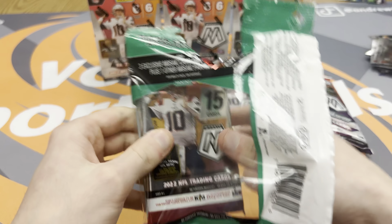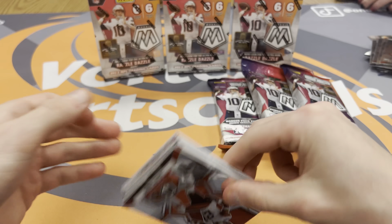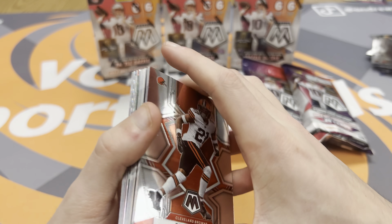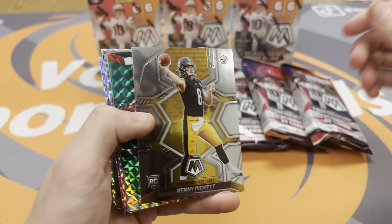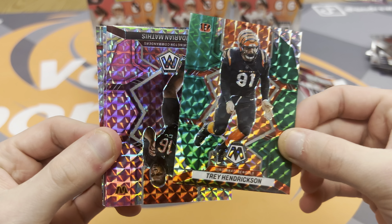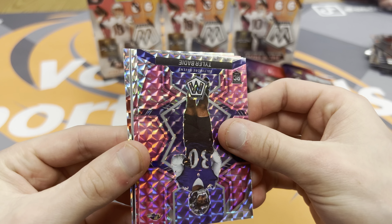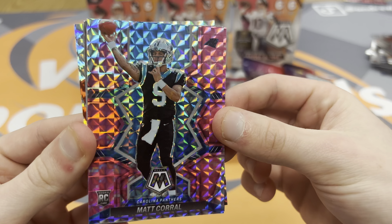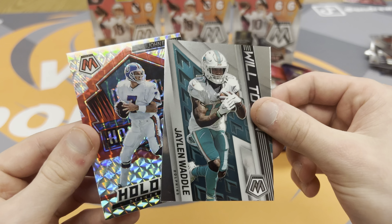But what we really want are Honeycombs, Genesis, Fluorescence, and the brand new Razzle Dazzle this year as well. It doesn't look like we're going to get any of that in our cellos. All our base in the front — there's a little Kenny Pickett base. Trey Hendrickson green Mosaic. We have a Fadarian Mathis pink, Tyler Boyd pink, and a Matt Corral pink. Light blue and pink looks nice — Will Fuller Waddle and a Hall of Fame John Elway.